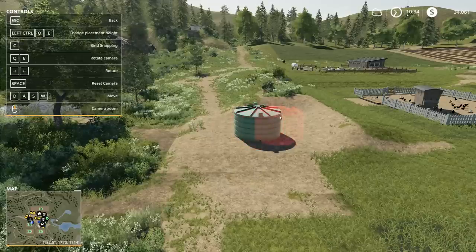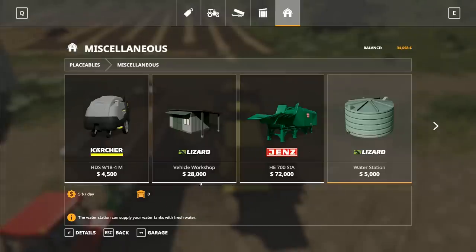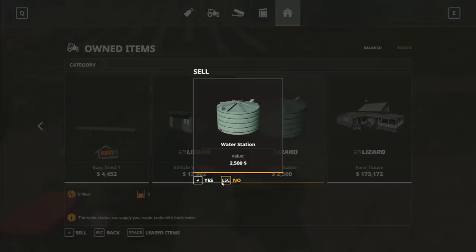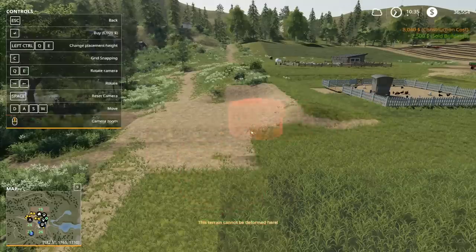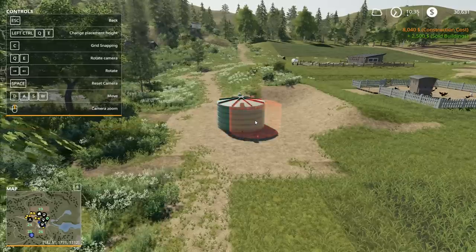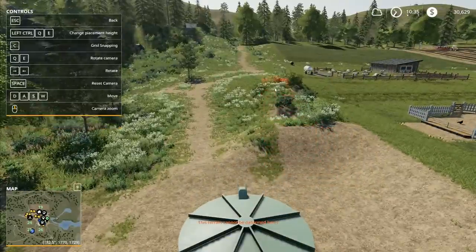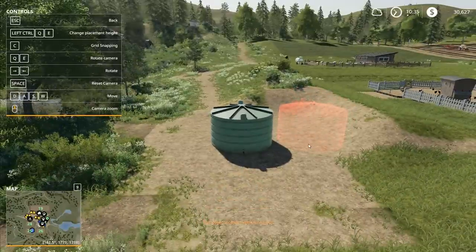I'll bring it over here so we've got that - I want to drop it just a tiny fraction so I can put it into the middle there, and that should lower down a hole. 8,000 - that's not too bad at all. Let's drop it in there - that's a bit more like it. But it now collides with an object so I need to go to the garage and sell it. Yes, it is an expensive way to level out the ground - selling and rebuying water stations - but we know it works.